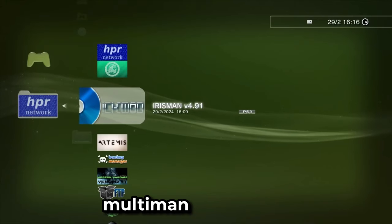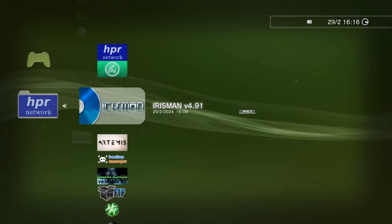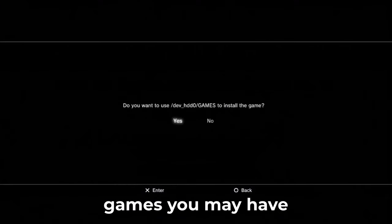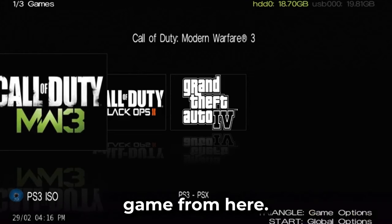Up next is the Multiman alternative named Iris Man. This app makes it much faster for you to install PS3 games you may have on a USB directly to your games folder. And once it's done, you can launch the game from there also.